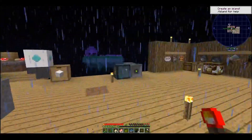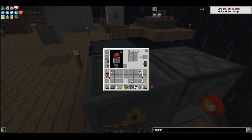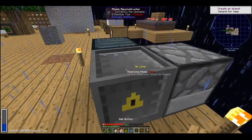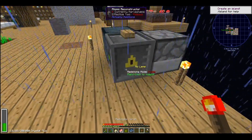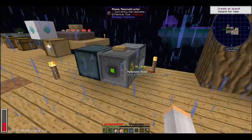Why didn't the button work? You need to hit it with a redstone torch first to put it into the right mode, I think. I have the redstone torch in my hand. Okay, maybe that worked. There we go — it's not going anymore.